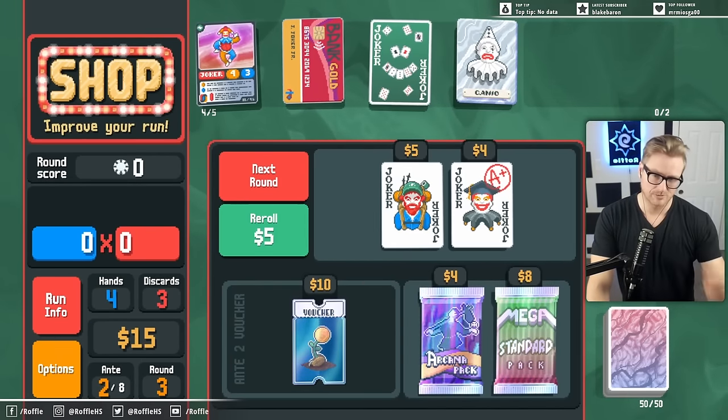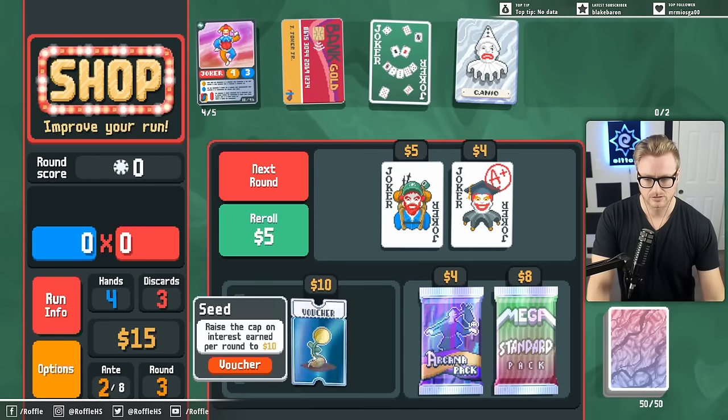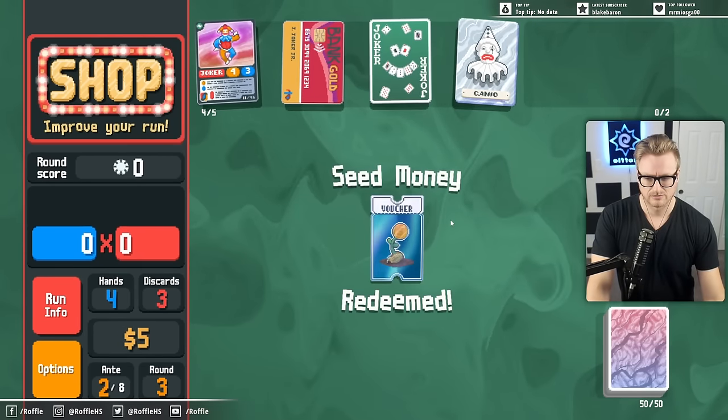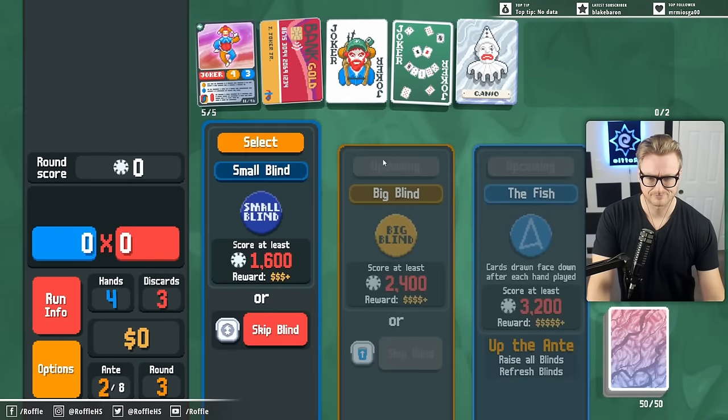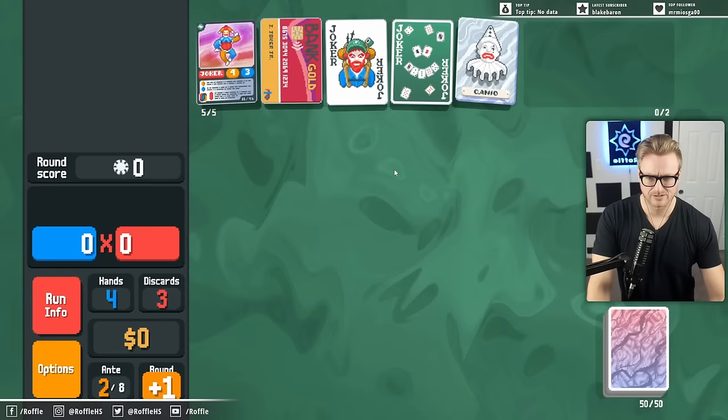Hiker and Seed Money in the shop. I probably want the Seed Money eventually. I don't know how important the Hiker is, but sure, it does something. Mega Buffoon Pack doesn't.